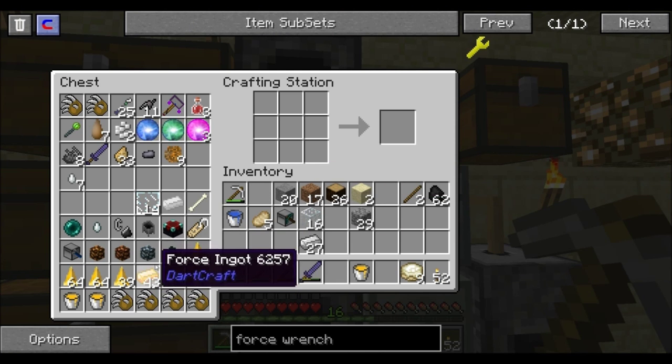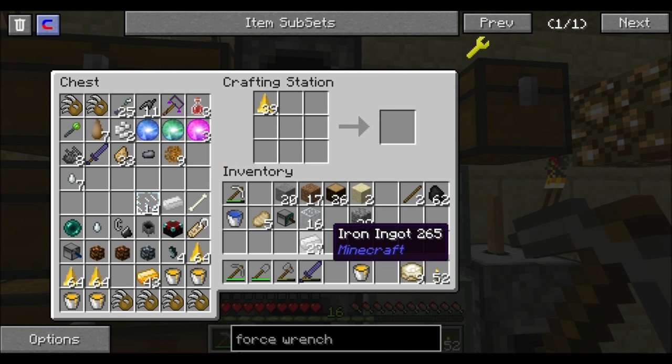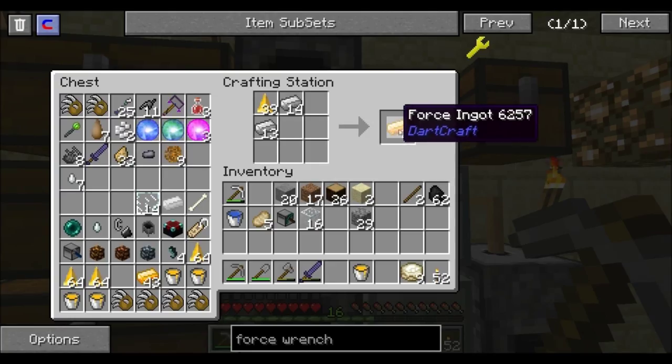I already have some Force Ingots right down here. In order to get the Force Ingots it's actually pretty easy — you take these Force Gems and then take iron ingots and put them on both sides, like this. Boom, that gives you Force Ingots. That's pretty much how we make them.